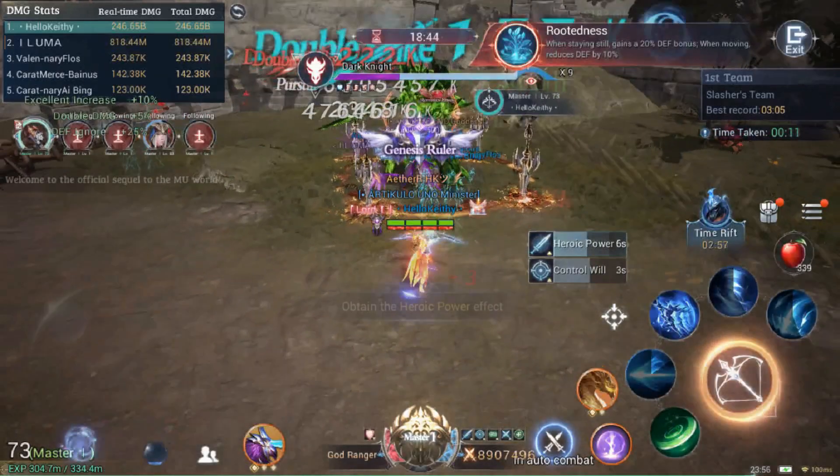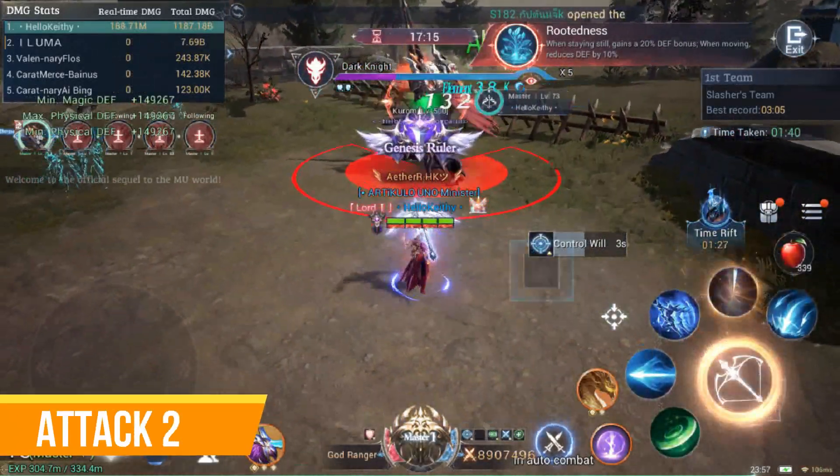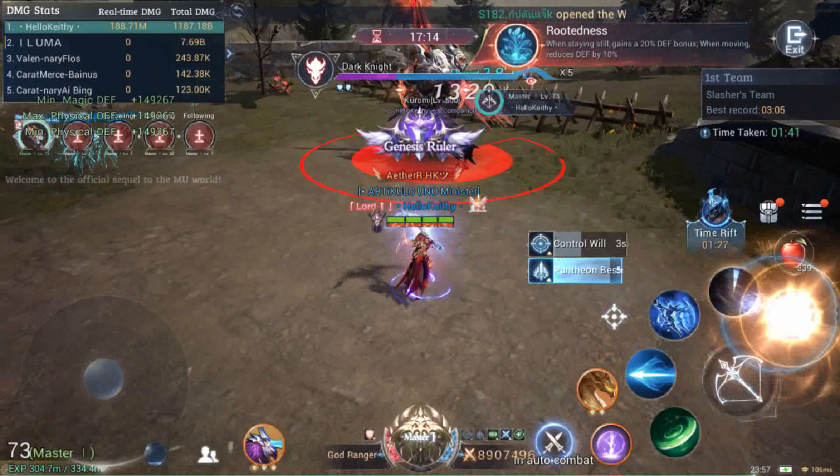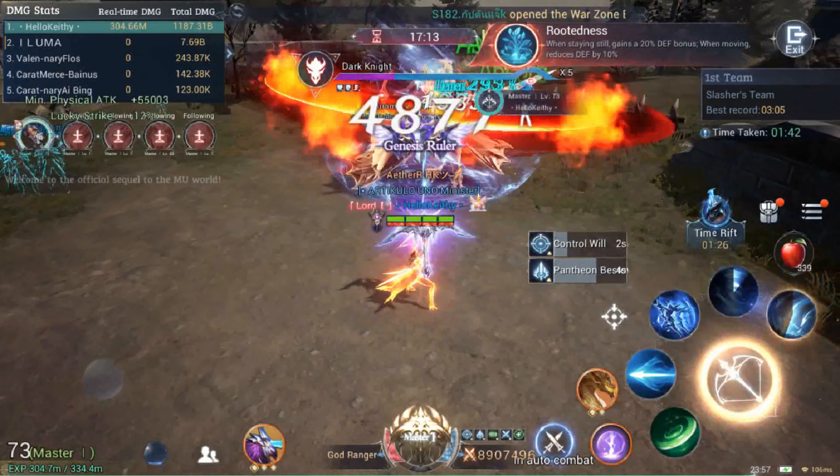After that, the boss will do a cross slash — it will wind up for an attack similar to the double slash. This attack can easily be avoided by moving out of its zone of effect.